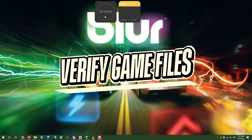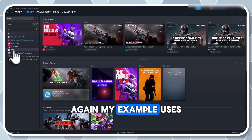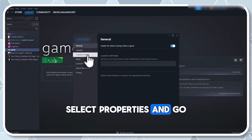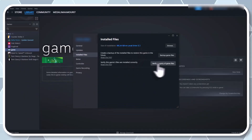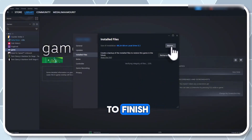Step 4: Verify game files on Steam. Launch Steam, go to your library, and locate the game. Again, my example uses a file named Game. Right-click the game, select Properties, and go to Installed Files. Click Verify integrity of game files and wait for it to finish.